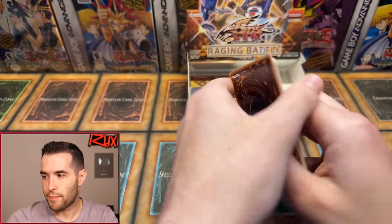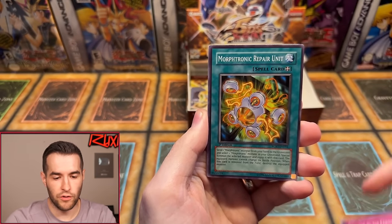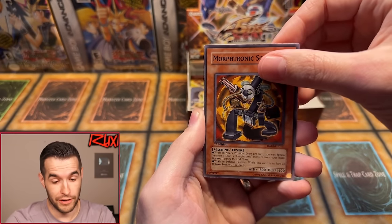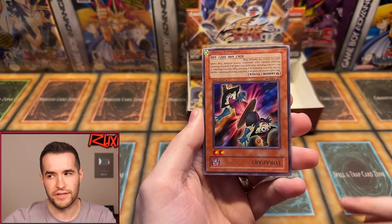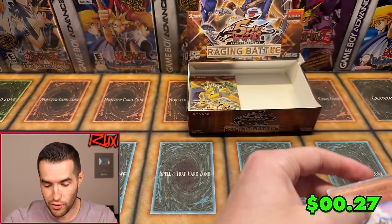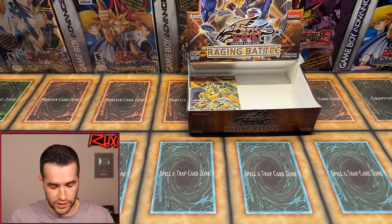Pack twenty-two: Skull Rider, nothing that time. Pack twenty-three: Wicked Rebirth, Morphotronic Videon, Quagmira Guardian, Attack of the Corner Rat, Morphotronic Repair Unit, Autonomic Razor, Morphotronic — we have Torapart, used to be money too — and Mermaid Archer. Right side letting us down. Leaving us with two packs left. If there are actually nine foils in here, there might be only two left — it could be an eight-foil box, but there should be at least one more.